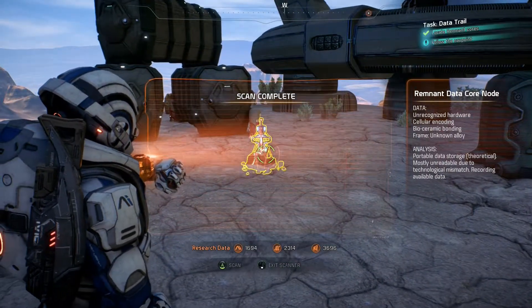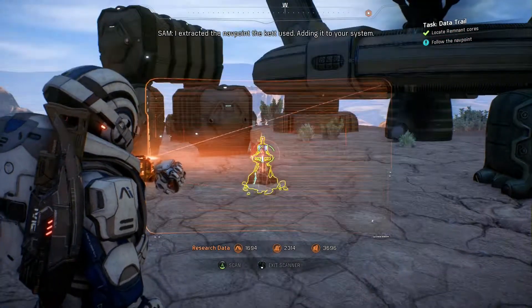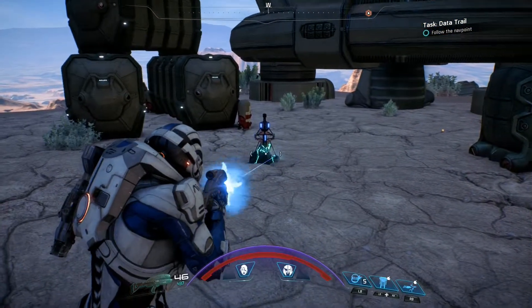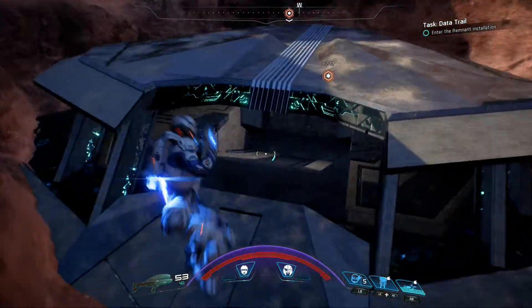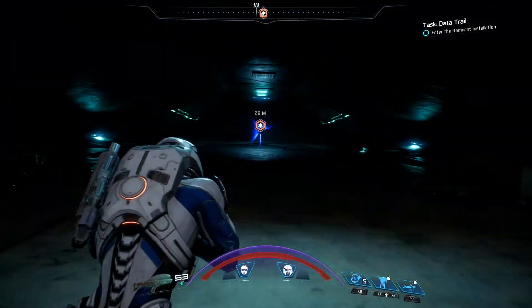Hopefully these three won't take you too long to find. If you are struggling, fast traveling might help with reloading the area, as well as saving and reloading, or just straight up leaving EOS and then coming back. Once you have found all three data cores, you are going to get a waypoint from SAM that's going to take you out into the middle of nowhere to find a hidden remnant vault.